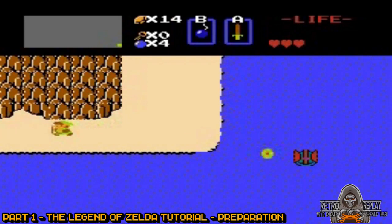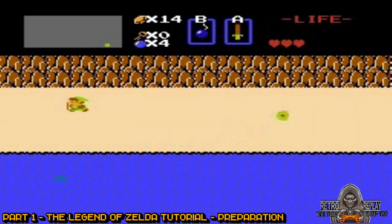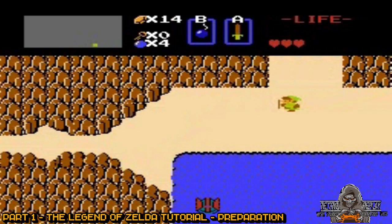Next, we're going to head down one screen and left four screens. Place a bomb as shown, and just go inside and grab the heart.